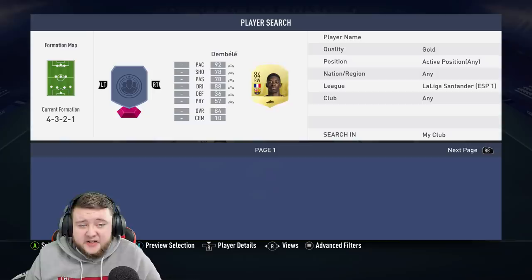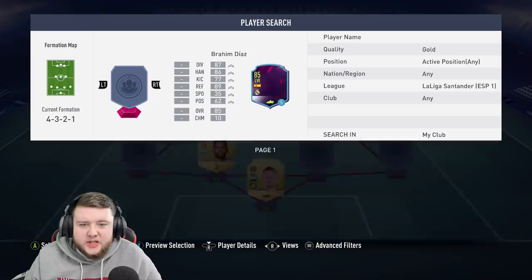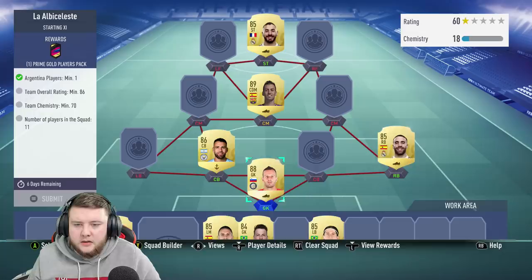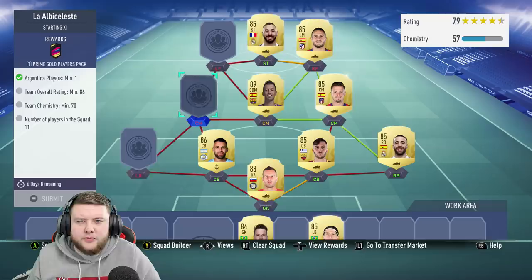We've got Koke untradeable, and we've got Neto as well but he's only 84-rated. This is gonna be a little bit more difficult. I'm gonna put Benzema and Felipe Luis on the reserves just so I can see exactly what we're working with. Benzema can go in there, we're gonna put Carvajal, we're gonna put Saul, just gonna put someone to link in to Handanovic as well. Then stick Koke in there and try with 84s to see what rating we're at.